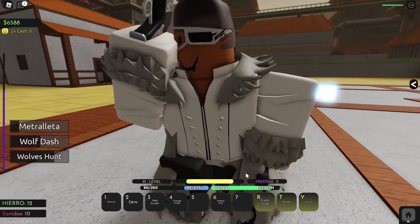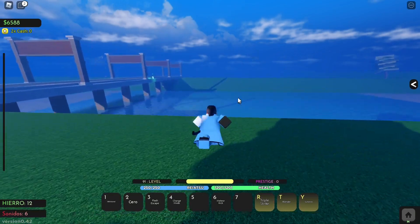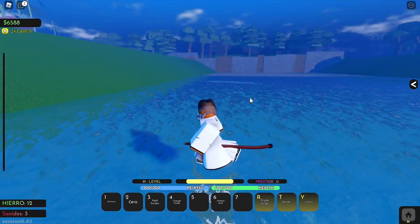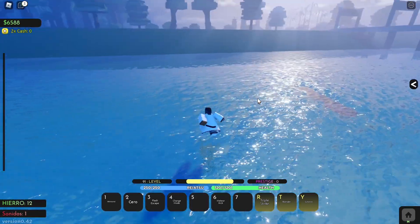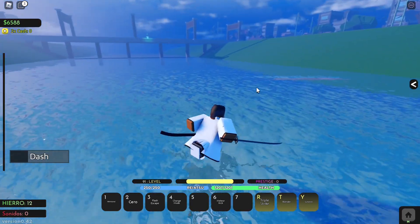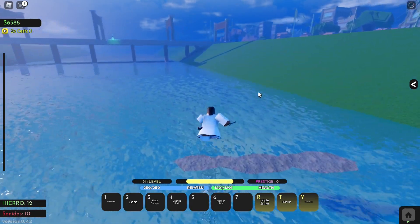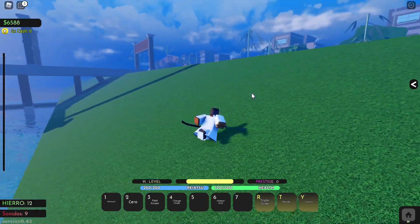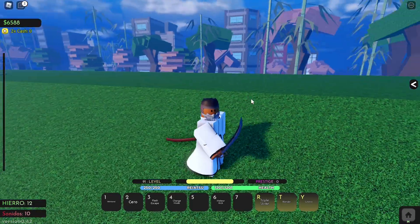Anyways, you guys saw it here firsthand - I'm liking this rework way more than the original, not gonna lie. It gives you the actual Stark outfit, you get wolves, the X move is kind of weird - I don't know if it's supposed to have a second move or something - but it is what it is. It does good damage and the Metraleta is fire. Anyways, that's all for now, see you guys in the next one, peace!